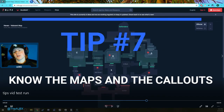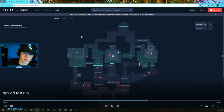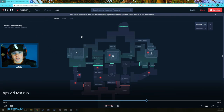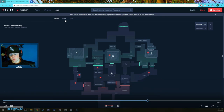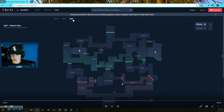Tip number seven: know the maps and know the callouts. If you're in a game and someone makes a callout and you have no idea where that is, it's going to cost you the round — and that's huge. You can head over to this site that has all the maps and all the callouts; just study it and make sure you know the maps. Know the common angles and where to expect people. Definitely go check out that site and learn the maps if you don't already know them.